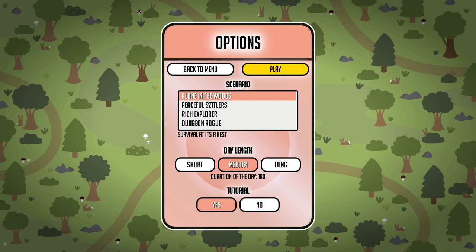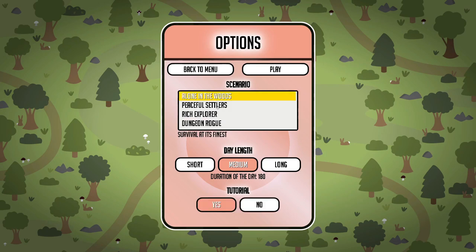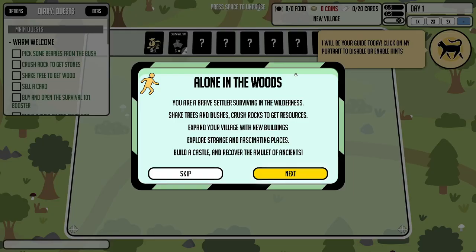We're going to go with the 'Lone in the Woods' setup. There's also a rich explorer and dungeon rogue option which we might try at some point. Going with the basic setup, medium length day, and I'll leave the tutorial on because I don't want to get ahead of myself. One thing I know with Stacks engine games is they have a lot of very deep crafting.